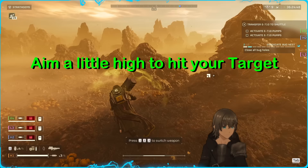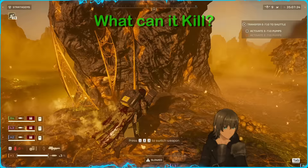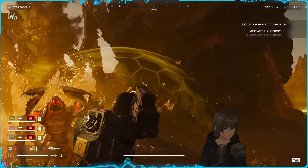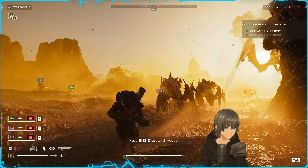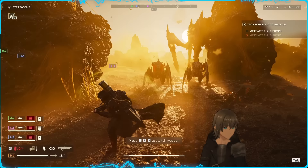The Quasar's reticle is also slightly inaccurate, as there is some immediate fall-off on the shot, so aim a little bit high. Now that we're done discussing the technical aspects of the weapon, what targets is it effective against? Well, all of them. Every hard-armored enemy Helldivers 2 can throw at you, this weapon is capable of putting down. To go into the specifics of how many shots you can expect, let's go through the common anti-tank targets one by one.